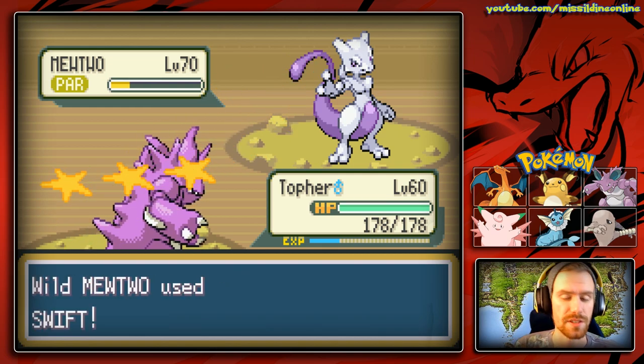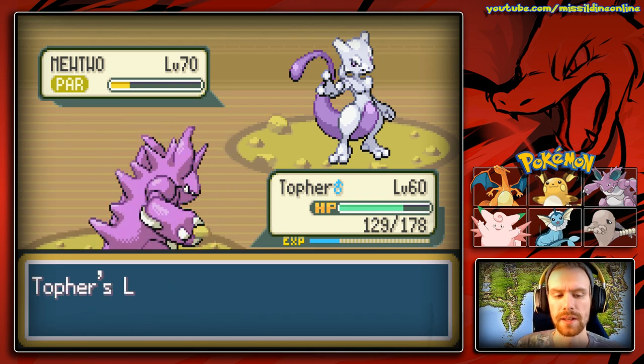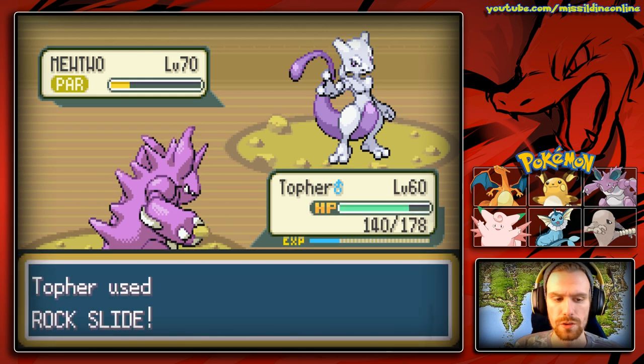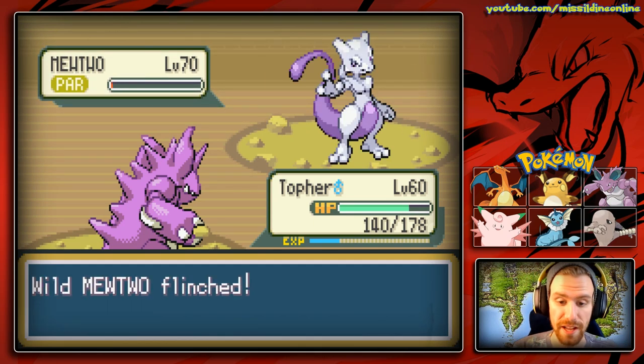I'm actually very curious whether Shadow Ball will be able to bring it down into the red with that 10-level deficit. I'm hoping it's not going to kill it because that would be just the worst. A Psychic from a Mewtwo will absolutely annihilate a Nidoking because of that poison typing. I'm going to go ahead and use Rock Slide here. I don't think Rock Slide is going to kill it — I think it will bring it into the red. Perfect, and it will flinch, which is great.